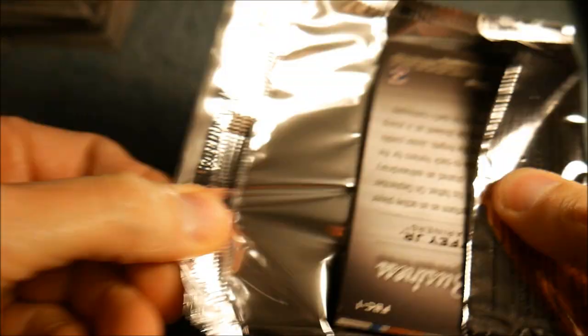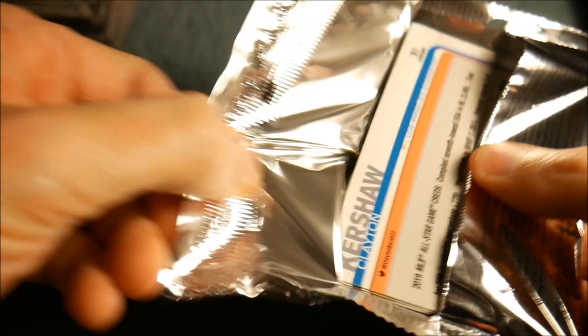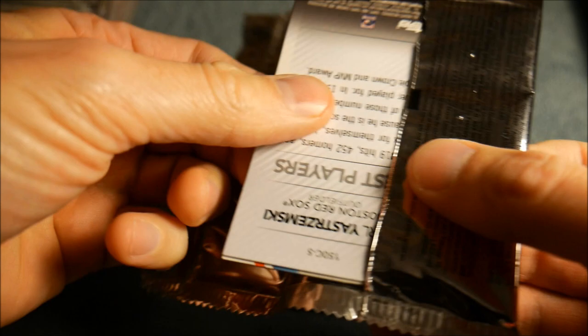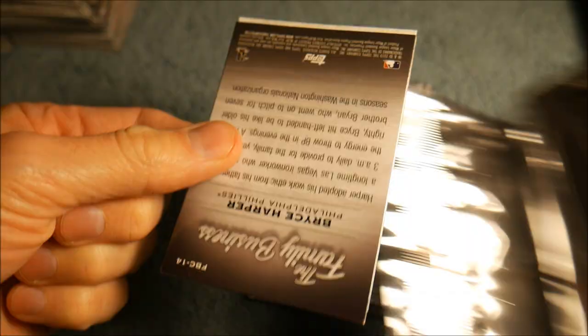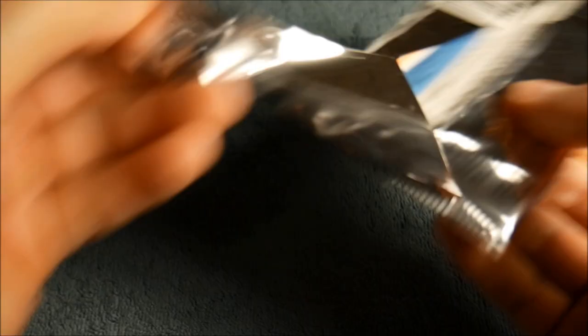Like I said, I was expecting like two autographs out of 14 boxes, and as far as short prints you just never know. Anytime you get to like that third card and you see something shiny it's usually an autograph. The short print cards are usually on the back and you can usually see that it's numbered before you even get into the pack. Let me know who your favorite current baseball player is — seems like everyone likes Mike Trout and of course Ronald Acuña Jr.